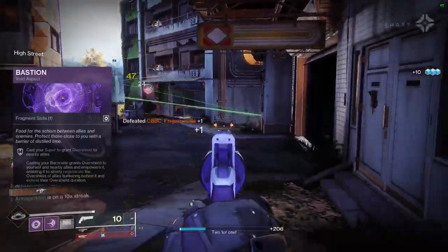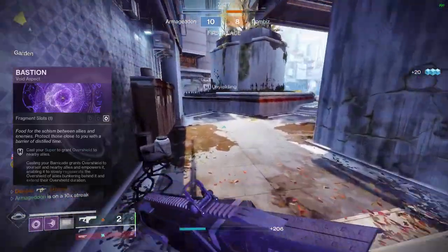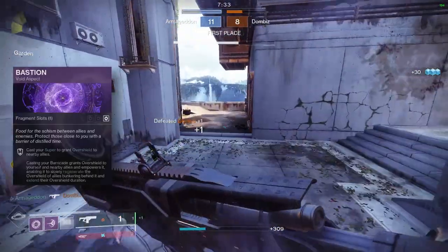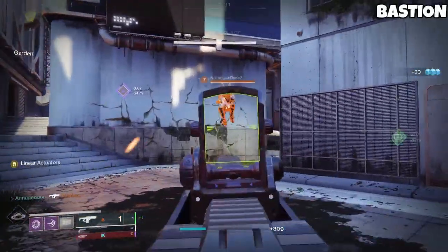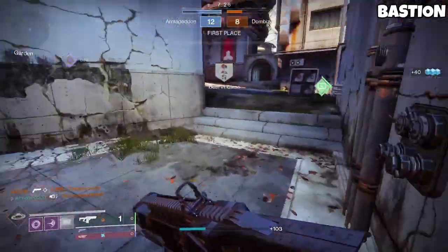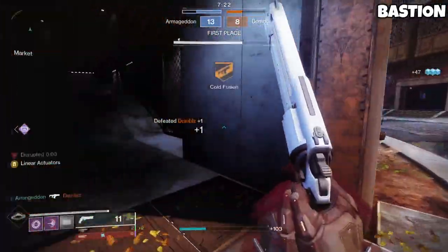The Bastion aspect means that casting your barricade gives overshield to yourself and nearby allies. The barricade is also empowered, which means that it can slowly regenerate the overshield of yourself and allies standing behind it. Bastion also grants an overshield to nearby allies when you pop your super. When you think Void Titan, this is pretty much what you associate with it — the seemingly endless Void Purple overshield.